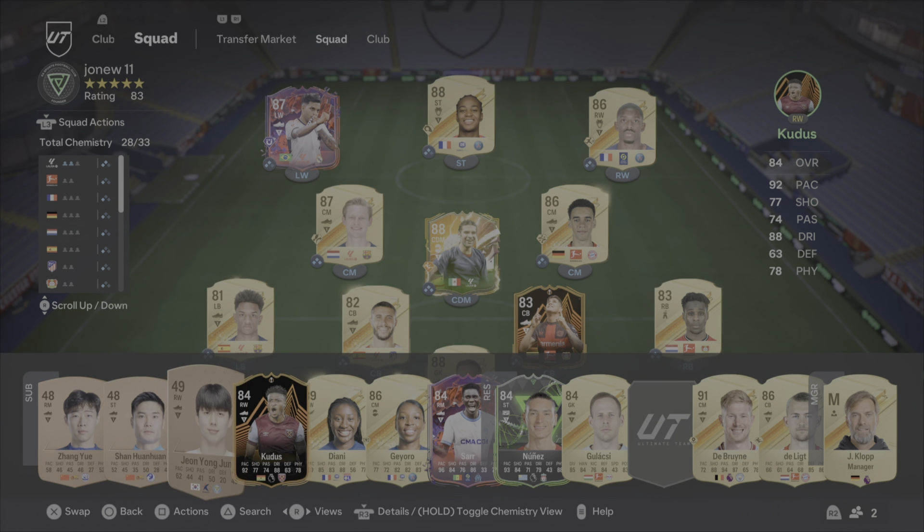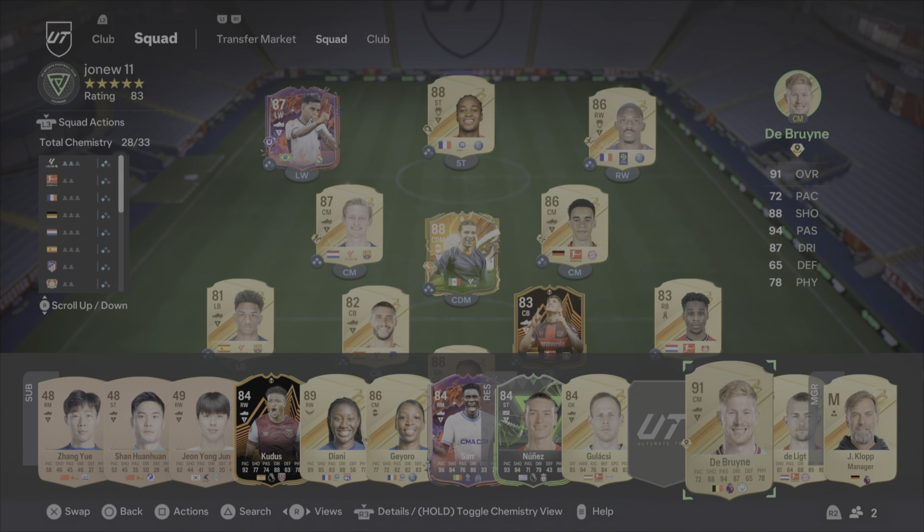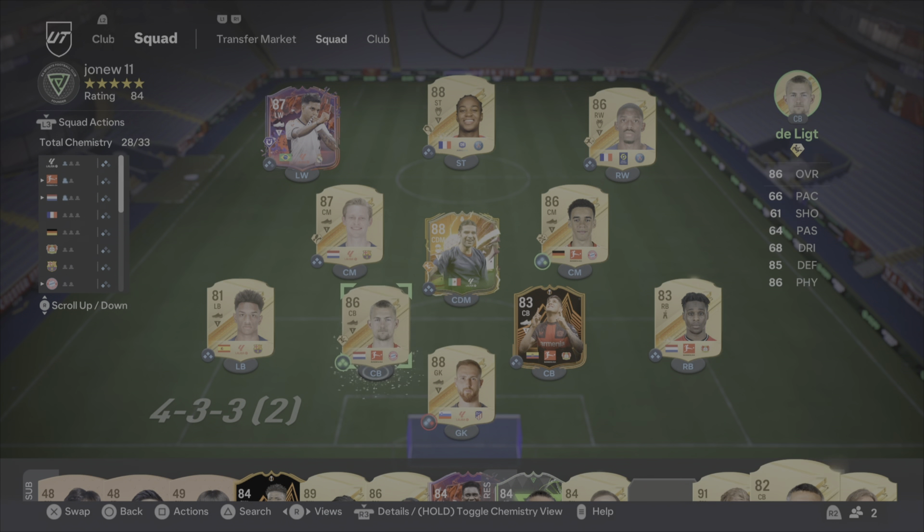I do believe I need to swap out a centre back here — he got a red card in the previous game. Anyway, it's a 4-3-3 formation. It's super sweaty, super fast — fast midfield, fast front three, fast left back and right back. Apart from De Ligt on 66 pace.